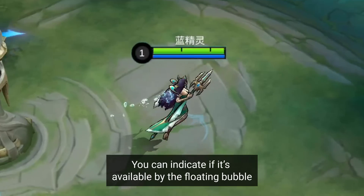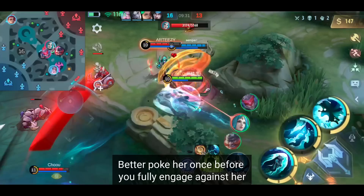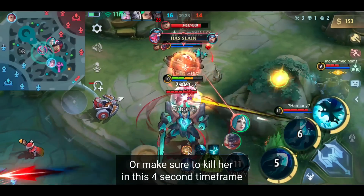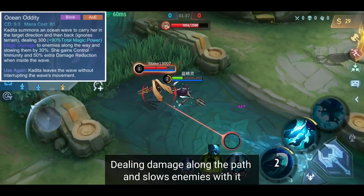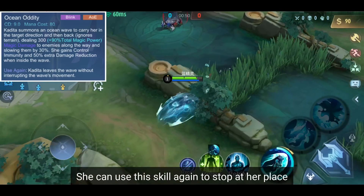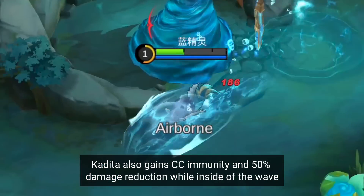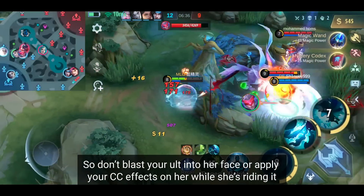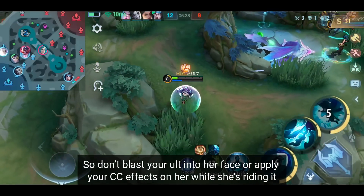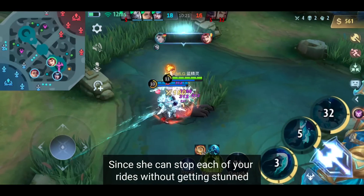You can tell if her passive is available by the floating bubble. So if she has her passive available, better poke her once before you fully engage against her, or make sure to kill her within that 4-second time frame. First skill: She rides a wave in a straight line, dealing damage along the path and slowing enemies. She can use the skill again to stop in place, and she can go through walls with it. Kadita also gains CC immunity and 50% damage reduction while inside the wave, so don't blast your ult or apply CC effects on her while she's riding it. Also, don't pick Johnson as her enemy — she can just stop each of his rides without getting stunned.